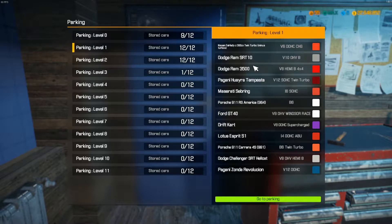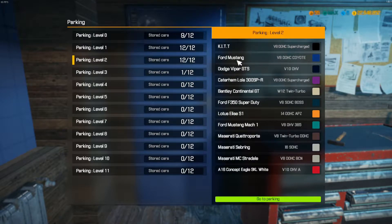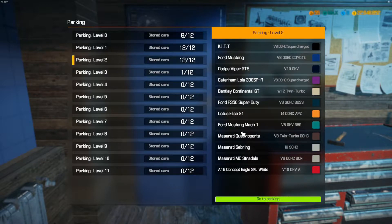You saw me buying the Dodge Ram here. There's the Paganini, the Sebring, the Maserati, Porsche's Ford. There's a Martz in here too. That's the Lanker we borrowed the other day, and I have a kit not done yet. Oh, I actually have more than one Maserati — Maserati Sebring on level one and level two. I have two of those.